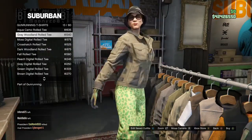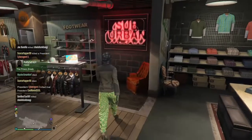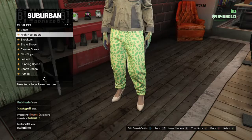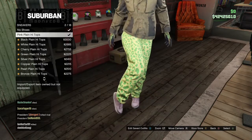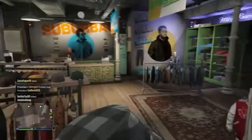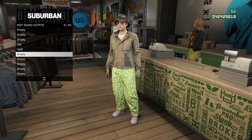After that, go to the shoe section, go to Sneakers, and buy the Pink Plain High Tops one more time. Then go ahead and save this outfit under the second outfit slot that we made.